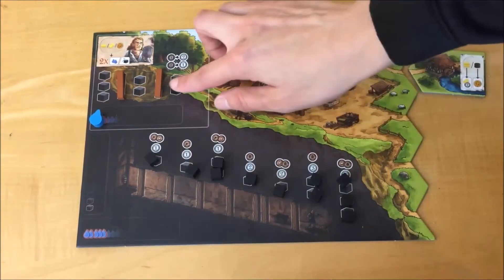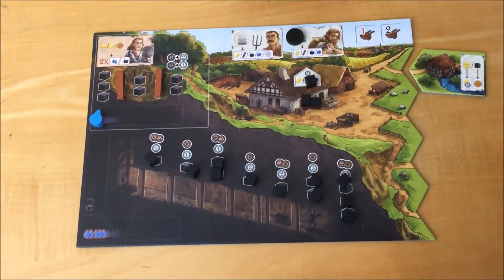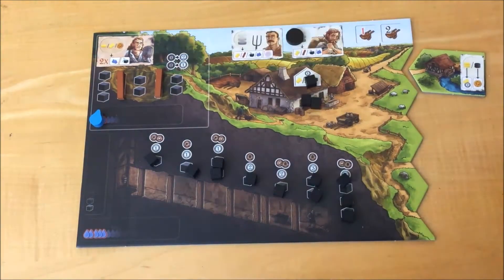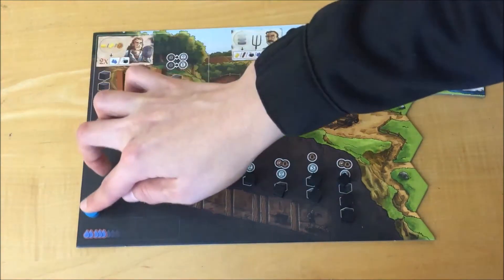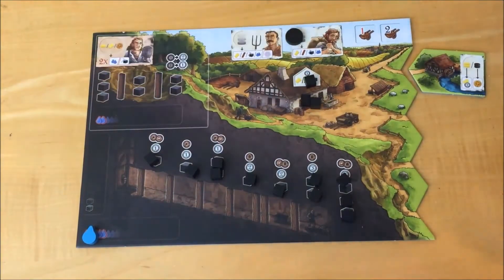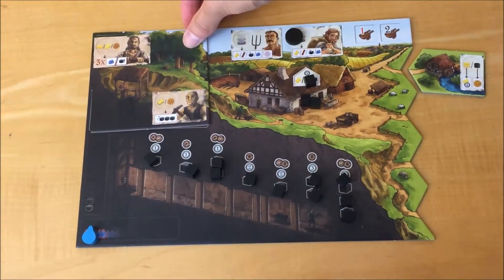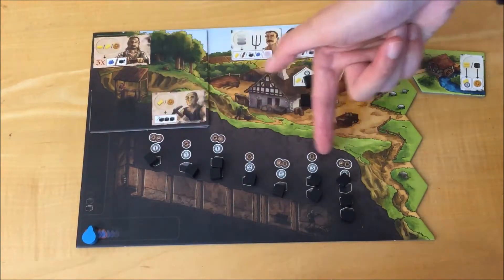When a player's pinch is exhausted — meaning all the coal is removed — the player receives two points if it was the first year, and one point if it was the second year. Move the pit water from the pinch to their shaft and return all the wood to the supply. The player receives the coal miner and haspel connected tile, placing it on their player board over the coal digger and pinch area. Now the player can excavate coal from the tunnel.